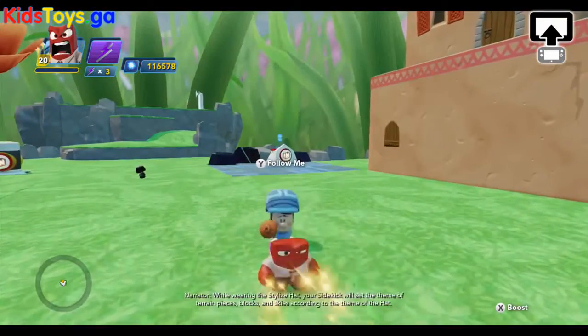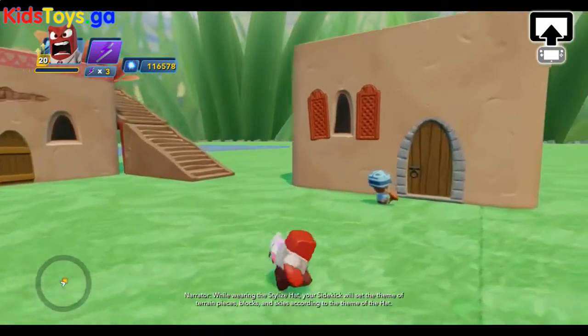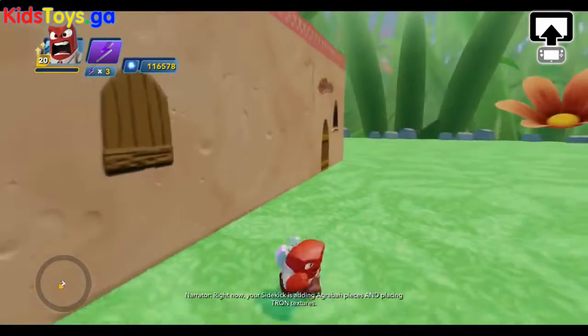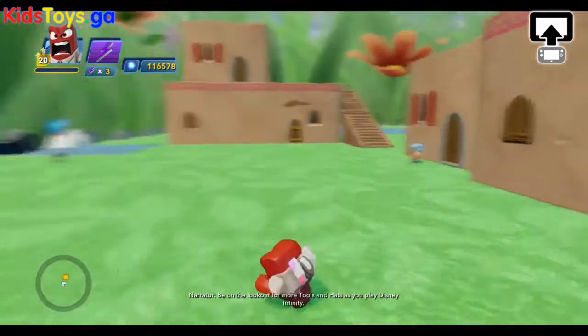While wearing the stylized hat, your sidekick will set the theme of terrain pieces, blocks, and skies according to the theme of the hat. Right now, your sidekick is adding Agrabah pieces and placing Tron textures. Be on the lookout for more tools and hats.